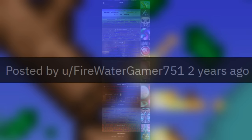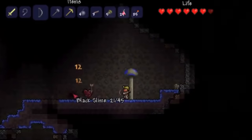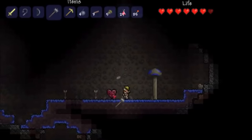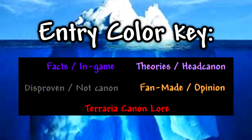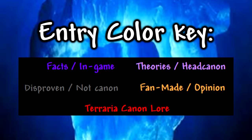This is the ultimate Terraria iceberg, created by Reddit user firewatergamer751. This iceberg contains roughly 260 entries as well as 10 different individual tiers. All you really need to know is that the farther we go down with the entries, the more unknown the material on the iceberg is.